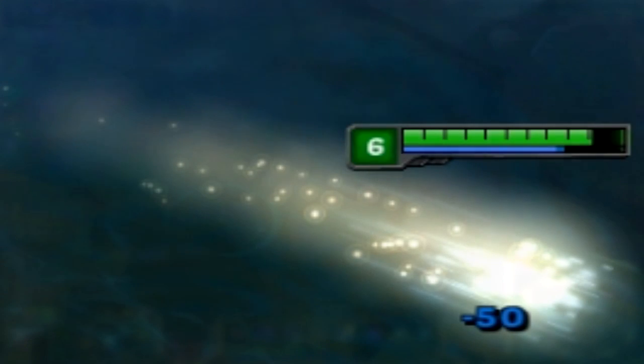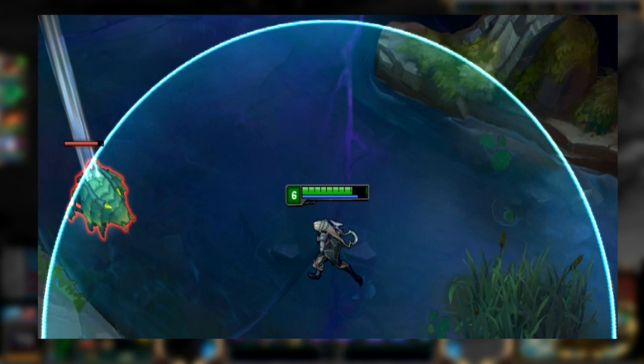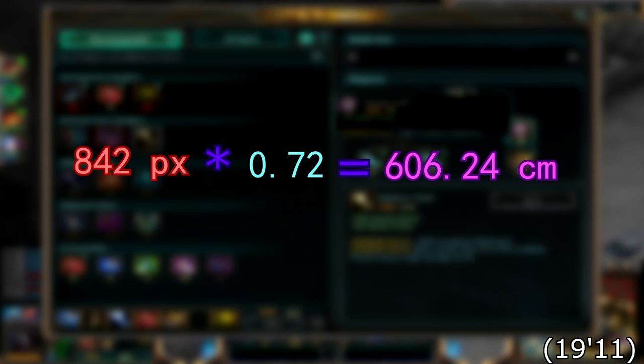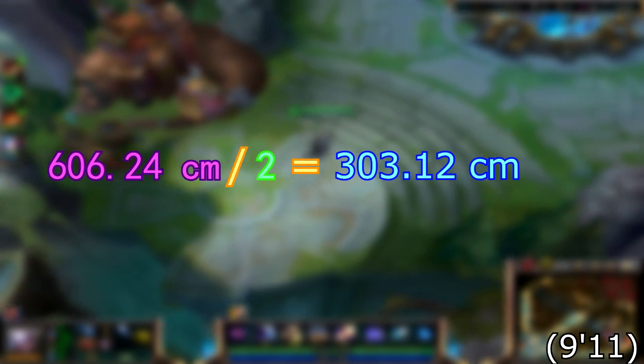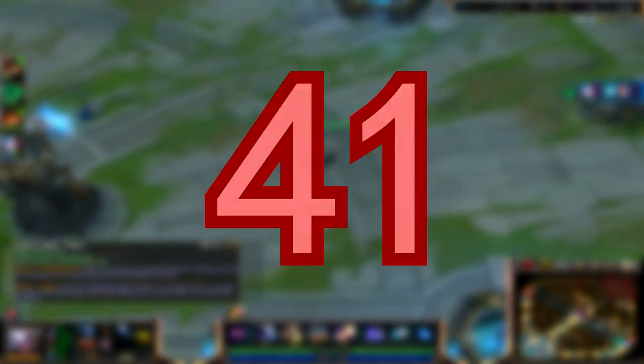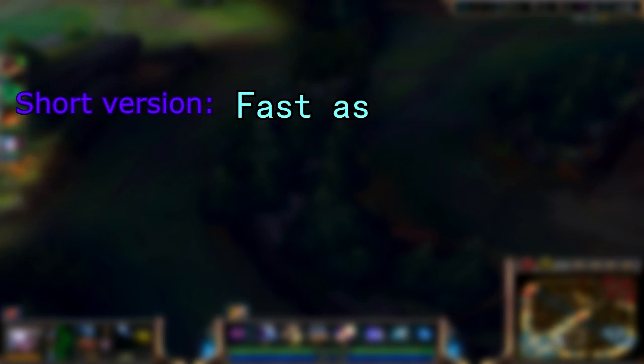Diana's ultimate turns her into pure moonlight, and she quickly dashes to her target. We have already done moonlight, so there's only one thing left to do — figure out exactly how fast Diana is. First off, we need to take Diana's ultimate range. Since we already have the scale for pixels to centimeters, this is easy enough. The range of Diana's ultimate is 20 times Diana minus 18, giving us 842 pixels. Using the Teemo scale, we get a range of 606.24 centimeters. Though since she is in the middle, she actually only moves 303.12 centimeters. We need to look at how many seconds it takes her to move this distance. She moved 3 meters in 8 frames, which is 0.26 seconds.